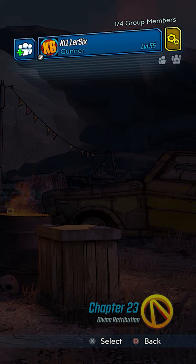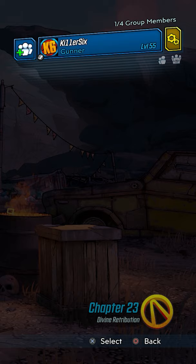Starting off today, I wanted to show you guys that if you are not able to get your lost loot machine to work in Sanctuary, go over to the cog on the main screen and set your game to Cooperation. If you have your game set on Competition, the lost loot machine will not work.